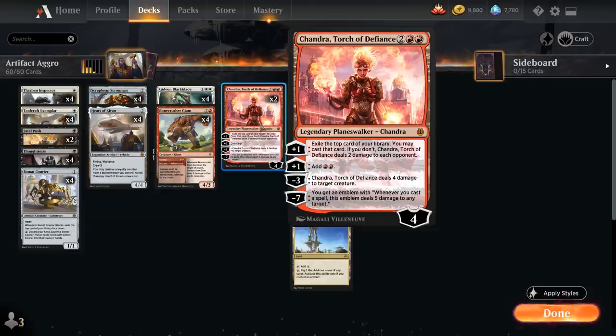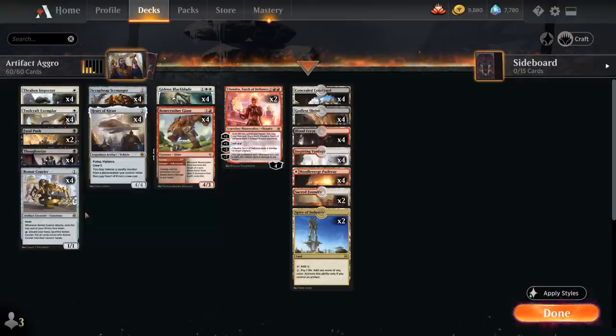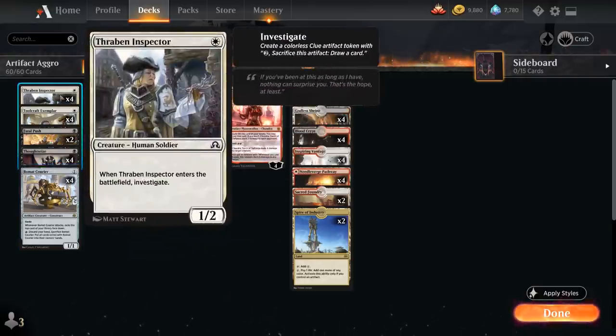We can easily sacrifice a Clue using Chandra's mana ability. We also want to be emptying our hand quickly since we're playing with Baument Courier, which needs to discard our hand to give us a fresh set of cards. Getting that Clue token afterwards to draw a card once we get that fresh set of cards is also quite synergistic. It just goes to show how many cool synergies we have with Thraben Inspector and how important it is to the deck.